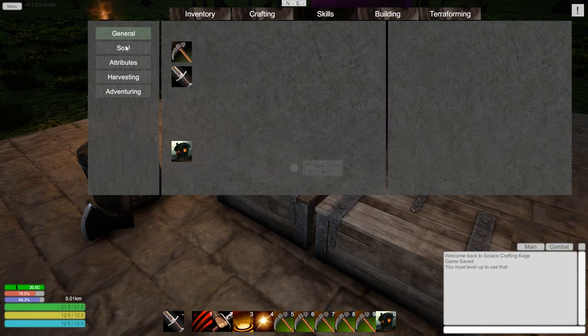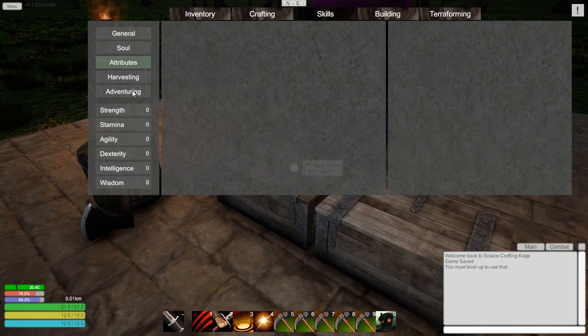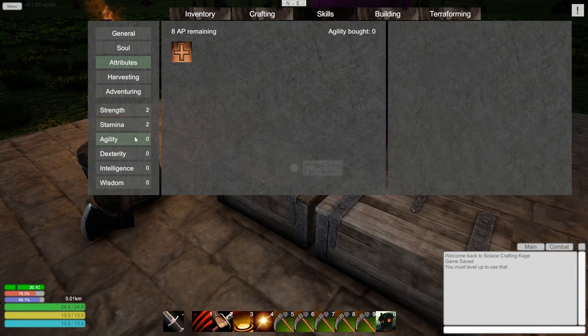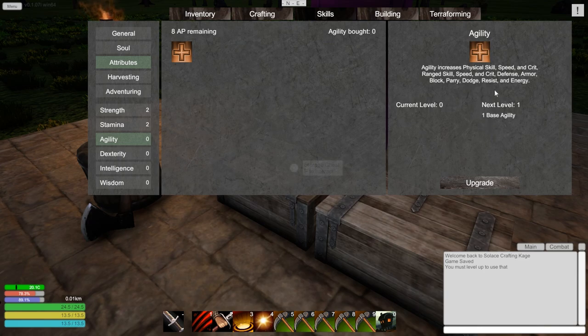Let's go ahead and level some stuff up. Last episode I did not put any points into my attributes. So we're going to put a few points into strength and a few points into stamina for hit points. Right now we've got 22.5 hit points - last episode I was at 15, but I did level up. Let's put a couple points in and now our stamina goes up. Agility increases physical skills, speed, crit range, speed, crit defense, armor, and block.